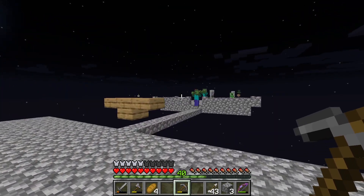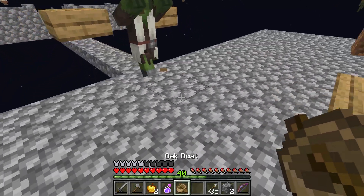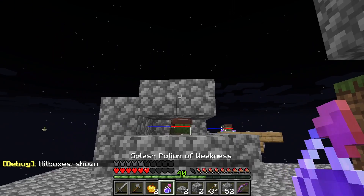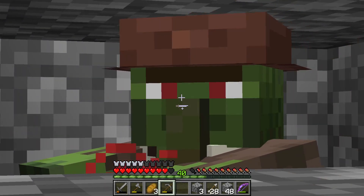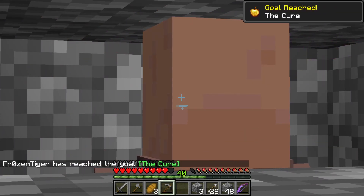But in the next night a zombie villager spawned on the platform. I managed to trap him in a boat, and then I boxed him like a fish. I threw the potion and fed him the golden apple, and after that I just had to wait a few minutes before our zombie villager transformed into a normal villager.